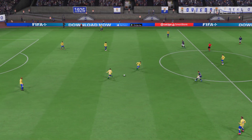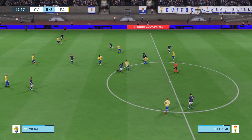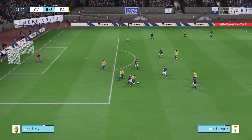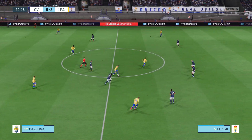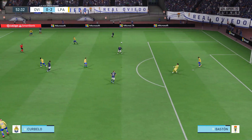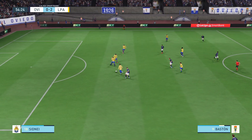Back underway here into the second half. Textbook interception. Let's see what they can do here — well, nothing comes of it, it looked promising. Loyodis now — counter-attacking possibilities here, defenders need to cover. That's a fairly easy save for any keeper to make. He's very adept at protecting the ball.